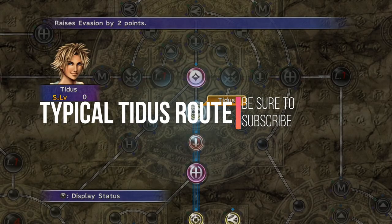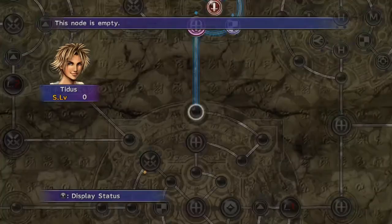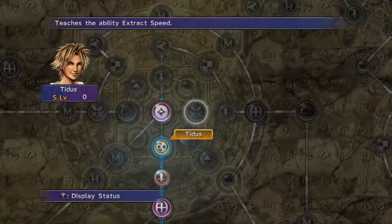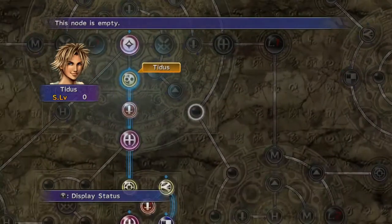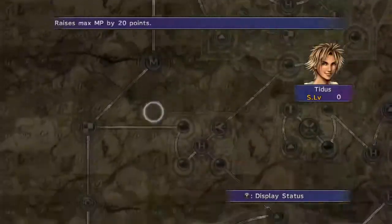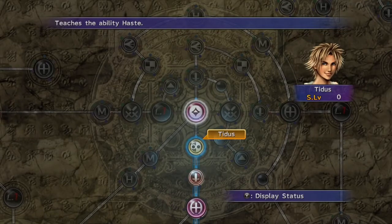So the first one is going to be the typical route that everyone normally takes with Tidus on the first playthrough. You start here and go all up here, get your Haste, then fold round, get these here, fold it round - I've never seen people go down, you always go around - then follow it all the way up here and come down. You get stuff like Haste, Time Magic, and delay magic abilities where you can delay attack the creatures you're fighting and make an extra turn for yourself or your partners.